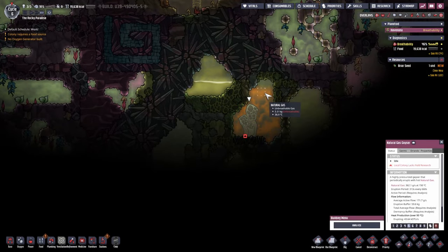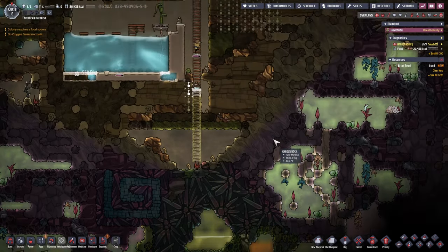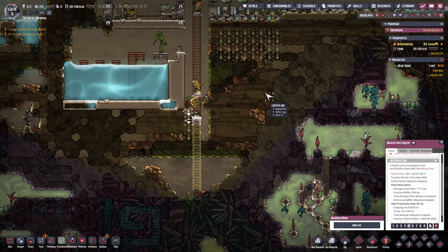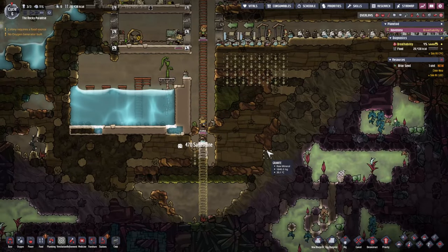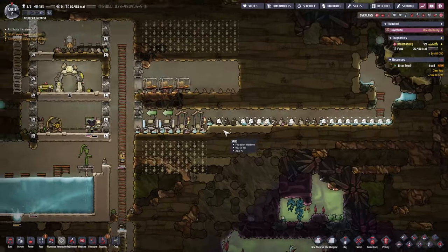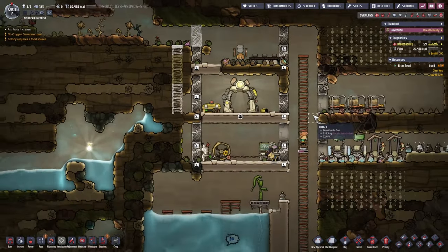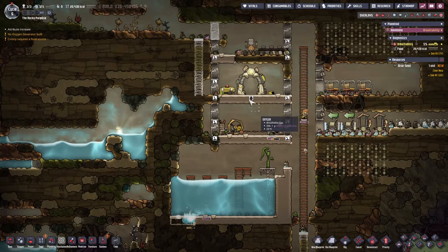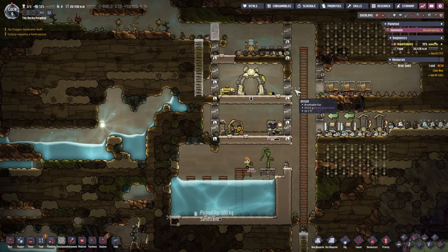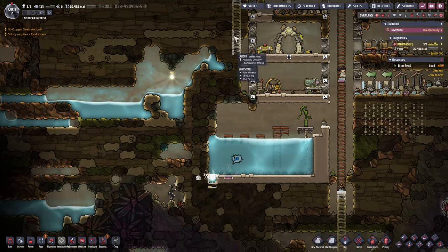There's a natural gas geyser here! That could be our early game power production needs. It just really depends on what temperature — 150 degrees, okay, so that might be out of our reach right now. We'll have to just wall it in and figure this out later. But at least we've also mopped up pretty much most of those things here. So next thing we'll do now is start planting and probably prepare for ranching as well.